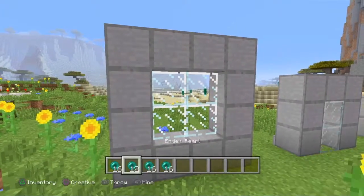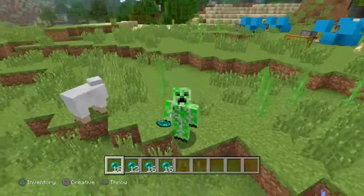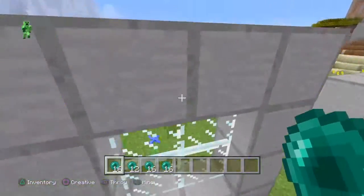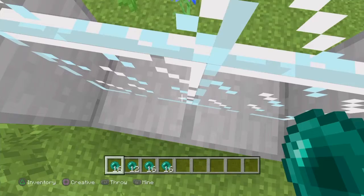All you need, as you can see by my inventory, is some ender pearls. Now even though it's still an old trick, some people still don't know this. So if you didn't, make sure you go ahead and leave a like on the video. Pretty much what you guys want to do is come up right here to the window pane.